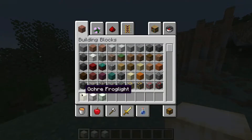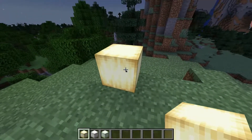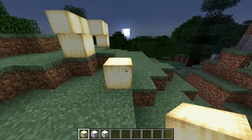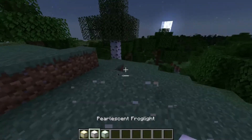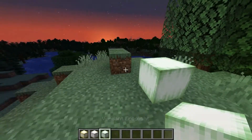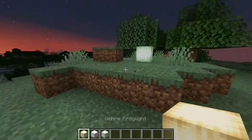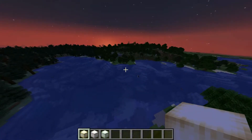We have new blocks: the ochre froglight, pearlescent froglight, and verdant froglight. This one gives actually as much light as a lantern. The lights aren't colored like actual lanterns unfortunately, which would have been cool, but yeah.